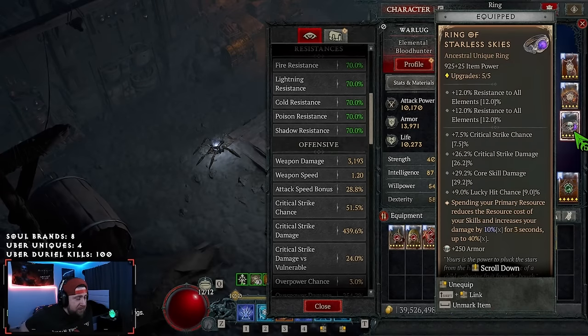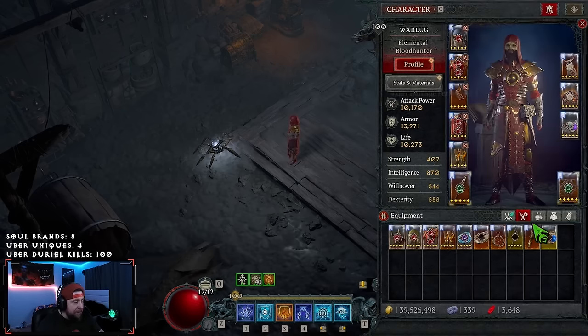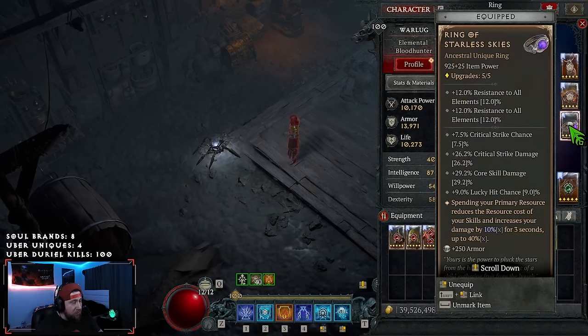And then finally, Ring of Starless Skies. Not only is this going to really scale our Crit Chance and Crit Damage, but spending our Primary Resource — which is what we do with Blizzard — is going to increase our damage by 10% for 3 seconds, up to 40%. So this is a flat 40% multiplicative damage and a 40% Mana Cost reduction. This is what allows us to basically infinitely spam Blizzard with no problems whatsoever.